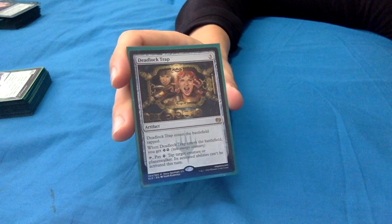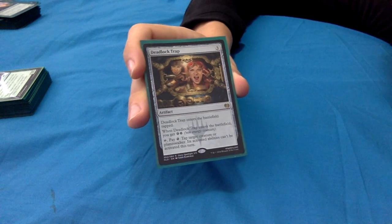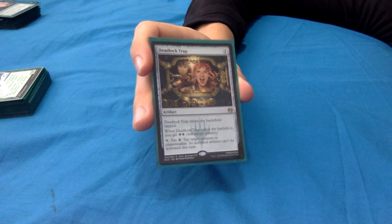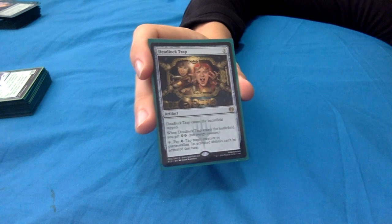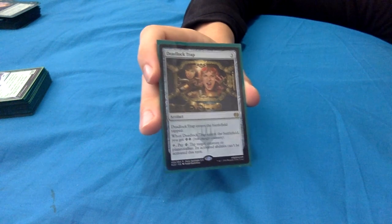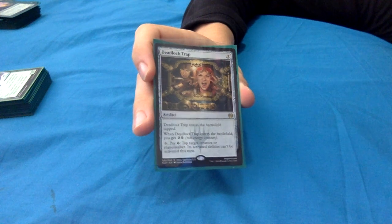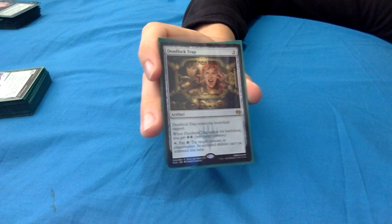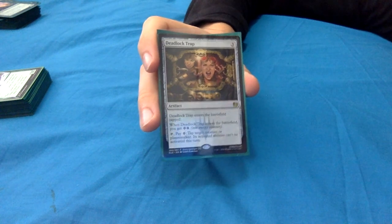Deadlock Trap: 3 mana artifact that enters tapped so you can't use it straight away. When it enters you get 2 energy - 4 with Yarok. Then you can tap it, pay an energy, and tap target creature or planeswalker, preventing its activated abilities from being used this turn. This can turn off a lot of stuff, particularly commanders. You can do this every turn, denying people the ability to use their most important piece. It's also a great political tool.